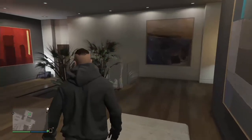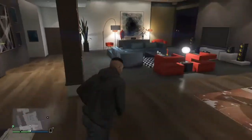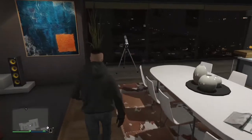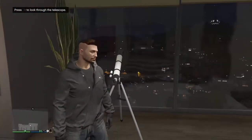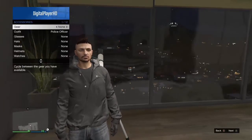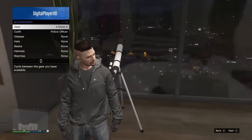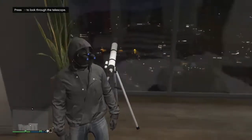On to the fourth glitch — this is how to wear your hood up with the heist hoodies without any mask. This will also use the high end apartment with the telescope. First, have one of the heist hoodies on, then go into your inventory accessories and put on the night vision so your hood goes up. Then go into your phone, go into random, and go into one of the adversary modes.